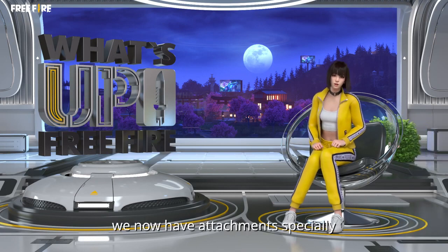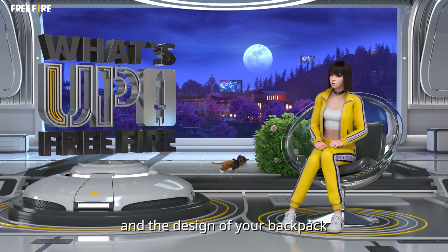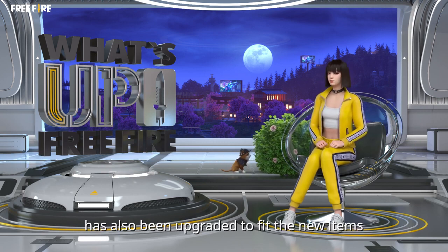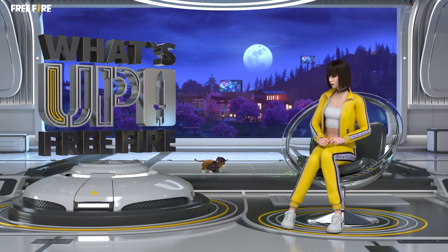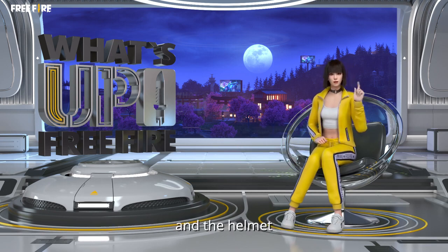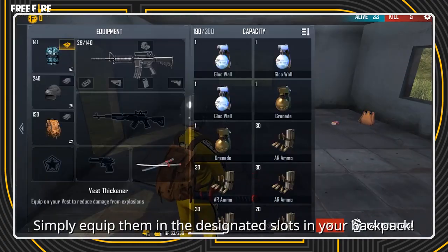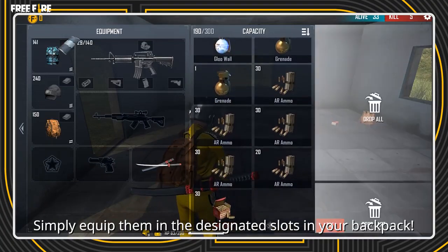Moving on! We now have attachments specially for the bulletproof vest and the helmet. The capacity of your backpack has also been upgraded to fit the new items. These new attachments can boost the defensive power of the vest and helmet, helping you last longer on the battlefield. Simply equip them in the designated slots in your backpack.